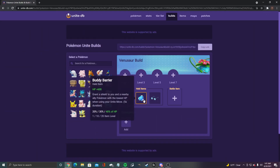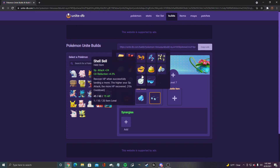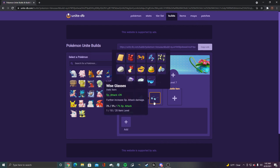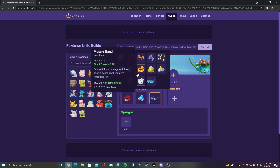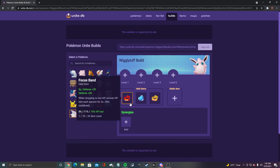For Venusaur, we got focus band, buddy barrier, and wise glasses. You could definitely justify putting muscle band in though, just for the attack speed. His moveset is special attack-based so wise glasses helps, but the extra auto attack speed from muscle band is kind of nice too. Either one is a solid option.